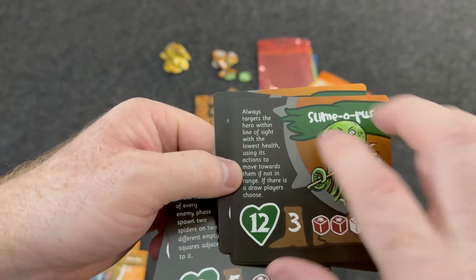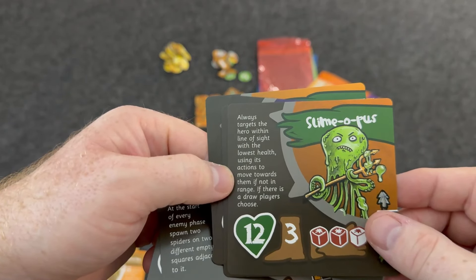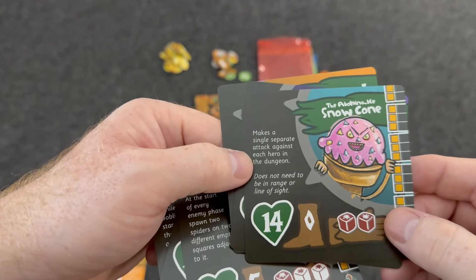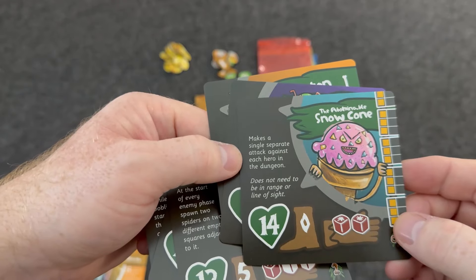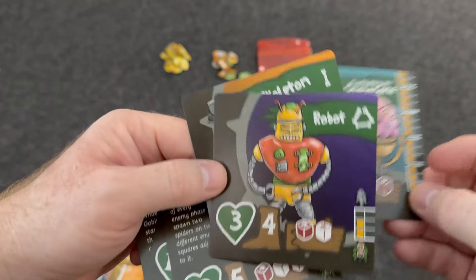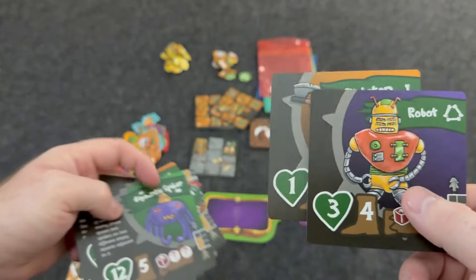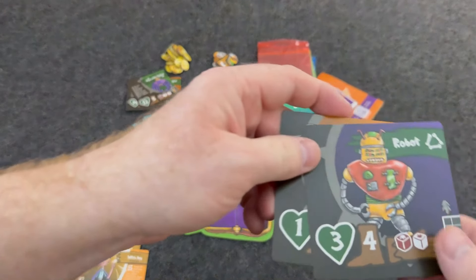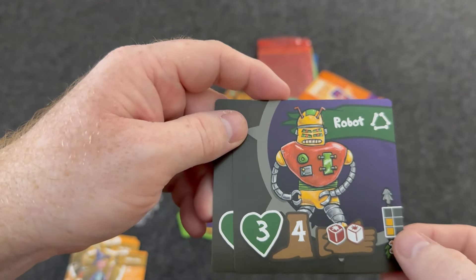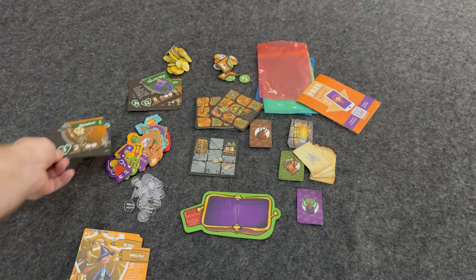The slamopus always targets the hero with line of sight with the lowest health, using its actions to move towards them. If there's a draw, the players choose. There's also the snow cone monster, which makes a single separate attack against each hero in the dungeon and does not need to be in range or line of sight — that's a dangerous snow cone with essentially infinite range. Then there are two normal monsters: the robot with three health, a red and white die, and range of two; and the skeleton with one health, two movement, two white dice, and range of two.